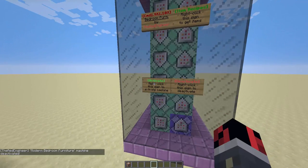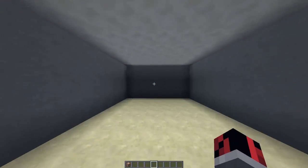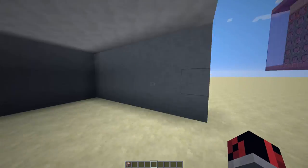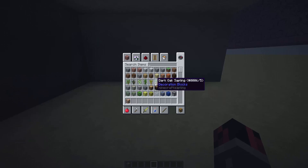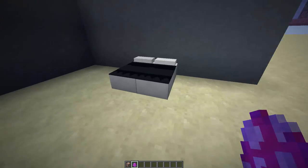At the bottom you have two signs that allow you to activate or deactivate the machine temporarily, and if you right-click the sign on the top you'll get all the crafting recipes. The first crafting recipe allows you to create modern beds. You'll need ten pieces of black wool and two quartz slabs. Drop them together on the ground and you get a bed item.